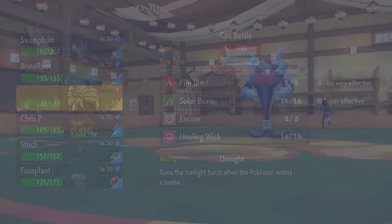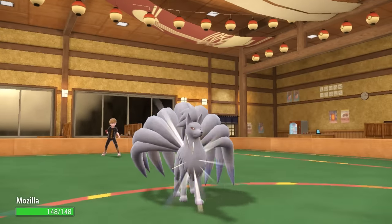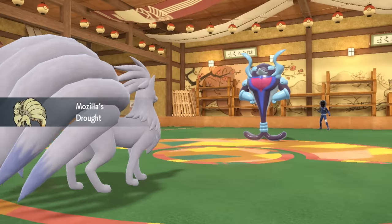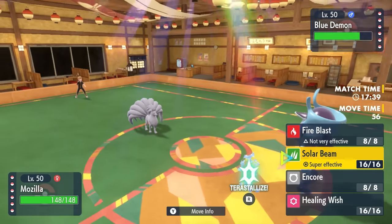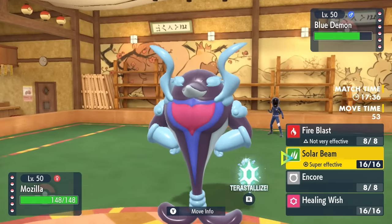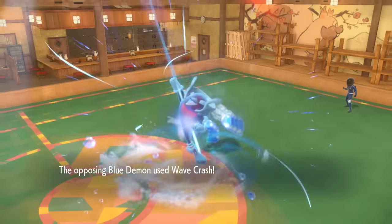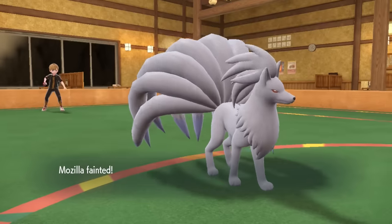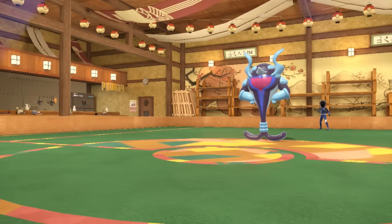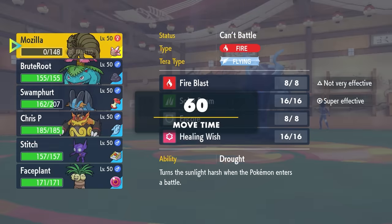This now allows me to switch into whatever I want. If there's one way to bypass the sheer power of the Choice Band Dolphin, it's probably to set up some Sun. So I go into the Fire Fox — we set up that Sun, and holding the Heat Rock it's going to stick around for eight turns. At this point I'm essentially free to go for a Solar Beam. The bad news is Palafin is extremely broken — it goes for Wave Crash here, and even in the Sun, that's just going to straight up take out the Ninetales. That's actually like a 70% chance to kill there — but it actually grabbing the kill kind of works out in my favor.